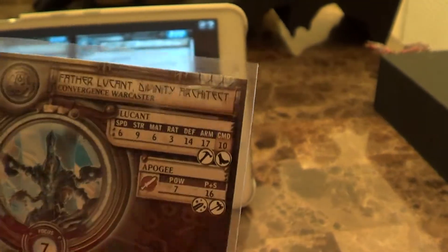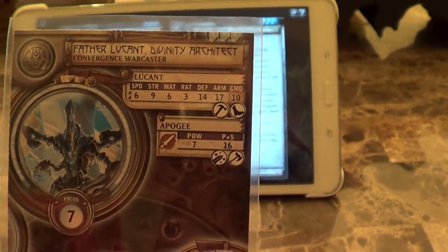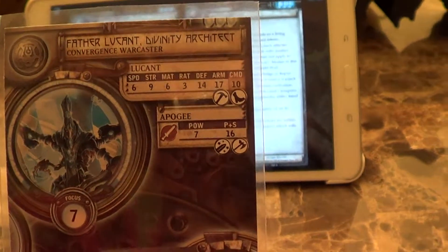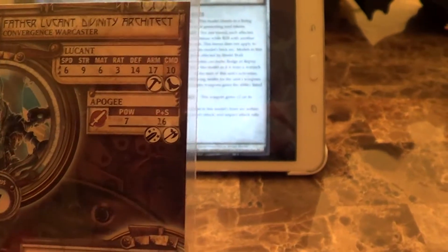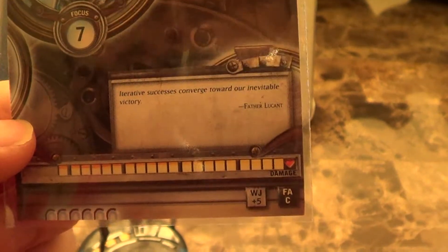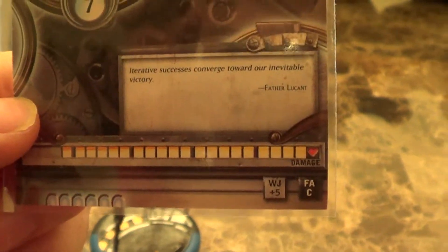He is Speed 6, Strength 9 with a MAT of 6 and a RAT of 3, so all of his vectors will have the same stat line. His defense and armor are very good for someone who can take a lot of punishment, and he also has Pathfinder, which allows him to get through tough terrain. His weapon Apogee is higher than average power and strength, and he has 21 hit boxes — higher than even Khador's Butcher, who is only at 20.